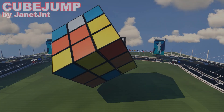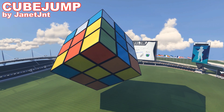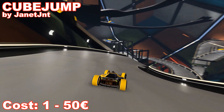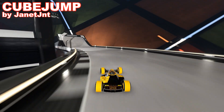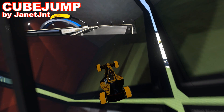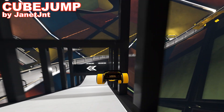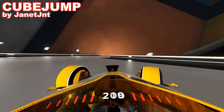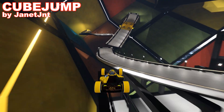Let's start with a map built by Janet named Cube Jump. The map resembles a Rubik's cube. An average cube can cost like 10 euros, maybe much less or more depending on quality. It looks pretty fine but the shape isn't very complex — it's just a simple cube with different colors on the sides, so it wasn't the hardest thing to build. What really stands out on this map is the route, which is in my opinion the most drivable one out of all the submitted maps.